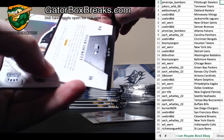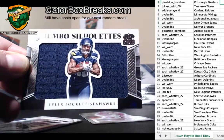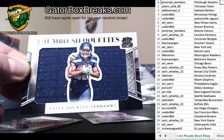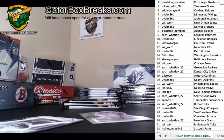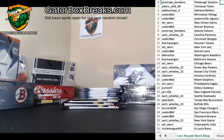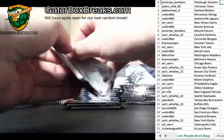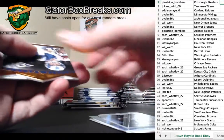All right, first pack - looks like first up it's going to be a Jalen Strong silhouette, that's a card-on-card auto numbered 191 out of 299. Going out to the Texans. Jalen Strong - nice hit, nice hit.